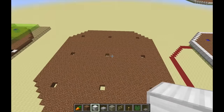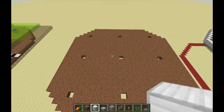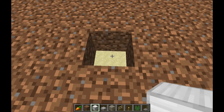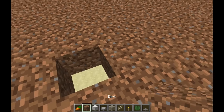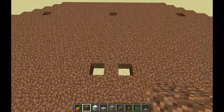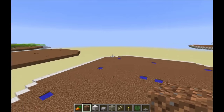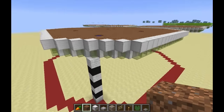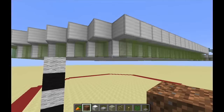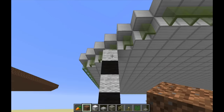The only problem with the intersecting area is that the center block is slated to be a water source, and that needs to be our low-light block of farmland. So I'm going to split this and have a water source on each side of center so that we can have the center block be farmland. Around the dirt goes an edging of full blocks all the way around, and underneath there's a layer of full blocks with some glass panes just for decoration.